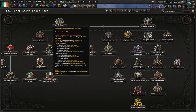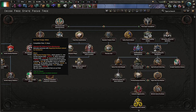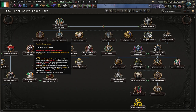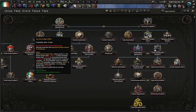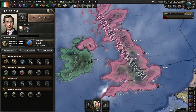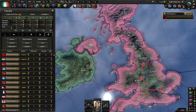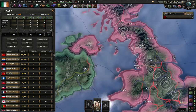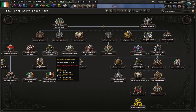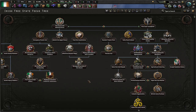Going down the Fianna Fáil path is I think historically what Ireland did — staying out of the war entirely. But this does give us Northern Ireland, which at the time we had a territorial claim on. That gets us some aluminium, extra population, extra factories, and extra dockyards. If you're joining the Allies, this is a no-brainer for me, but you might decide otherwise.